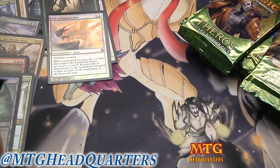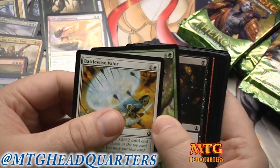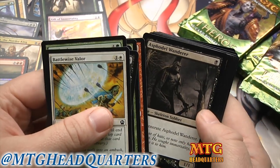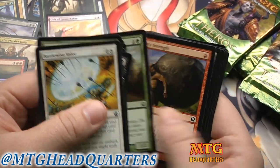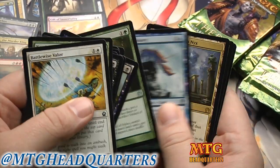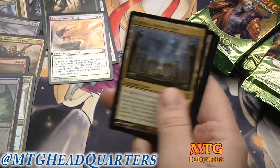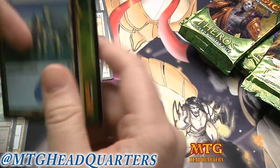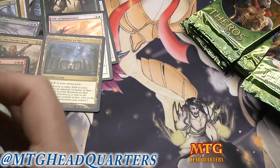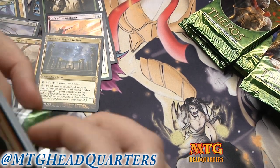I've got some cool stuff coming up for you guys in 2014 — I've got a box of Fifth Dawn, I've got a box of Fifth Edition, and a box of Homelands. Our rare is a Nykthos — oh wow! This has been an excellent middle section. That card may have dropped in price maybe not — it's definitely the bomb diggity in devotion decks. Devotion is played in most formats.